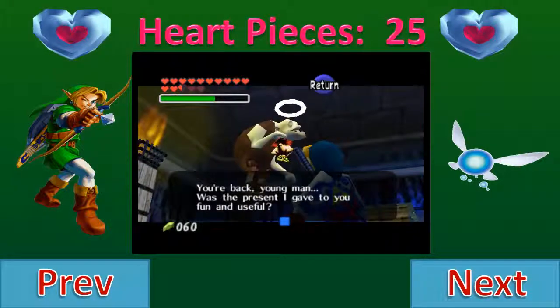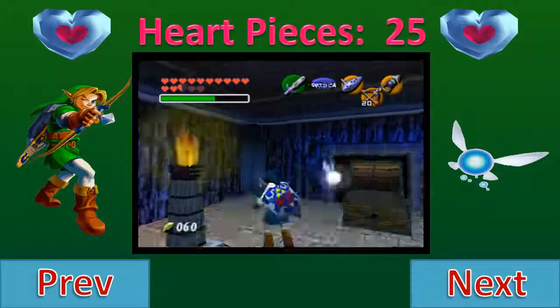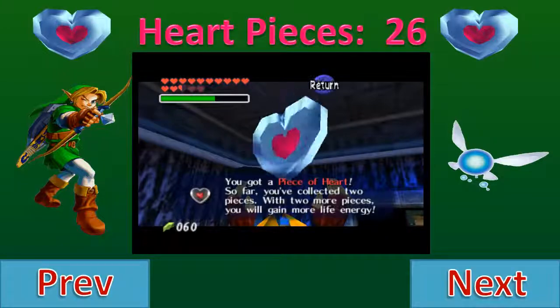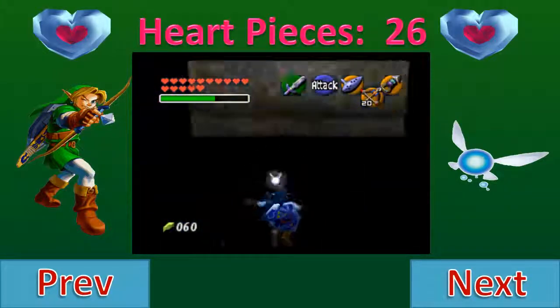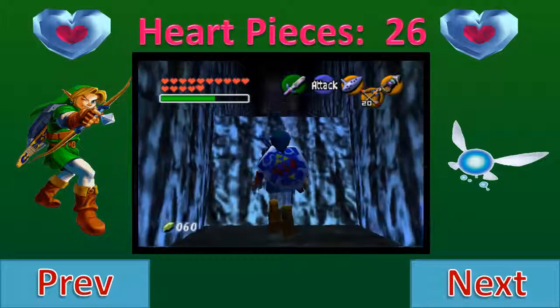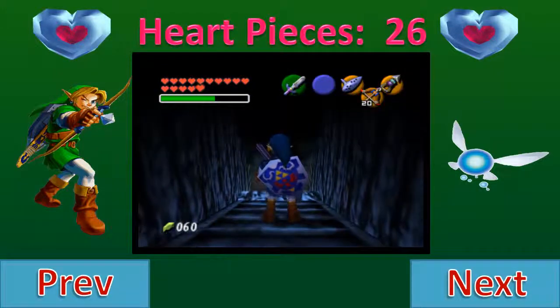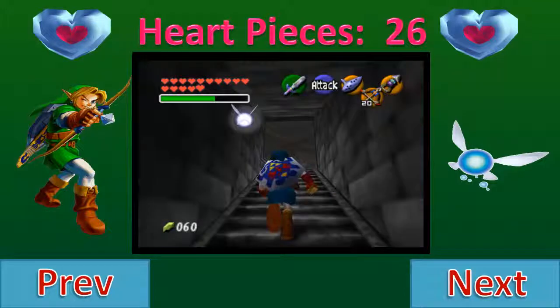And he says "You're back, young man." So I guess he just kind of vaporizes and leaves behind a heart piece. Nonetheless, we are going to get another heart piece almost immediately afterwards. Like I said, this should be the second time — you can't do this on the first time you race him because you won't have the long shot. But the second time, you certainly can.